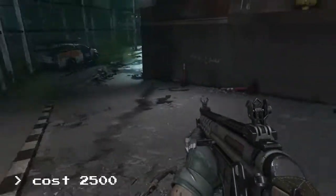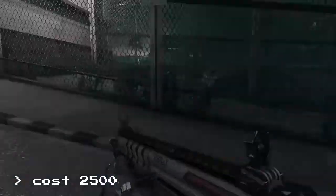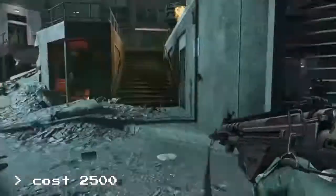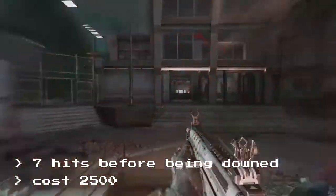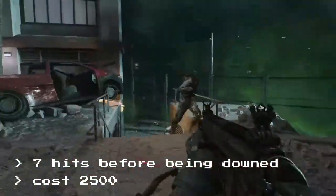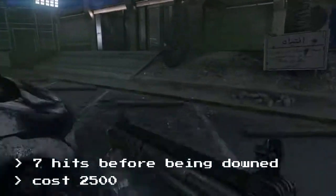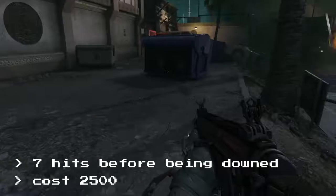The Exo Health upgrade costs 2500 points and it allows the player to take 7 hits before being downed. Normally you can take 4 hits before you're downed, but with Exo Health you'll be able to take 7 hits before you're downed.